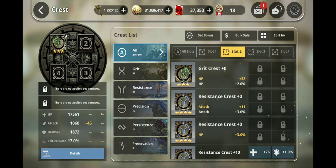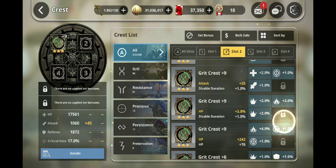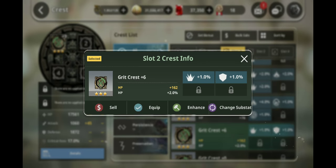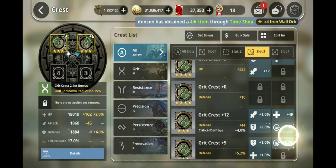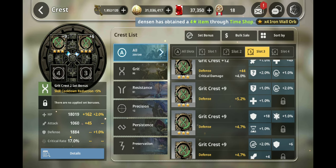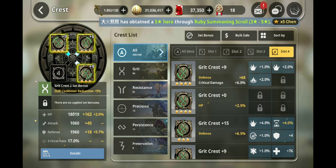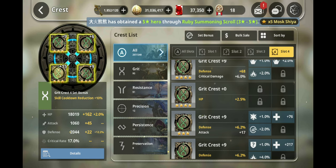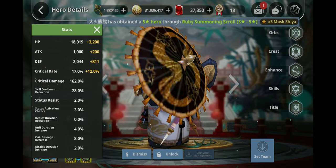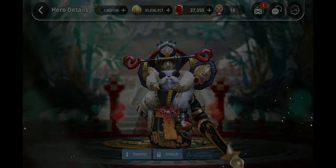Defense. I'd really have nothing at the moment. This one has one defense. Let's see if I can find a defense crest. This one has defense and some skill cooldown, so let's equip this. And over here there was one I had at level 15 — equip that. Let's see what that gives us: 2,000 defense, 28% skill cooldown reduction. Not quite what I wanted, but still pretty good.